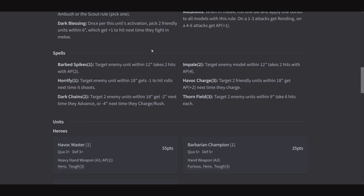Let's go ahead and go through spells. Barbed Spikes 1: target enemy within 12 takes 2 hits with AP 2. Horrify 1: target enemy within 18 gets -1 to hit rolls next time it shoots. Dark Chains 2: target 2 enemy units at 18, get -2 next time they advance or -4 next time they rush and charge. Impale 2: target enemy model within 12 takes 2 hits with AP 4. Havoc Charge 3: target 2 friendly units within 18, they get AP +2 next time they charge. Thornfield 3: target 2 enemy units within 9, they take 6 hits each.